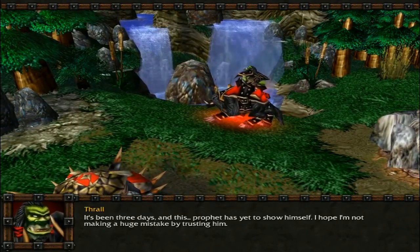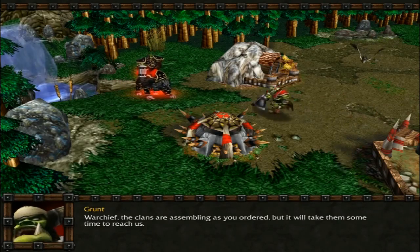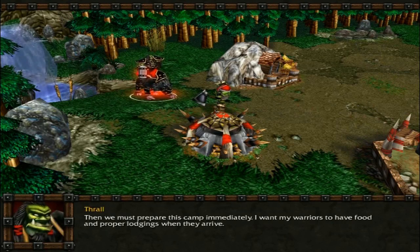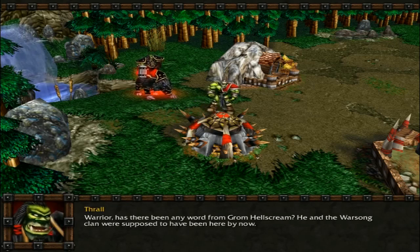I forgot that the prologue campaign — the tutorial campaign — is not one mission long. The clans! It's still really annoying, though, having the thing flickering on the side.